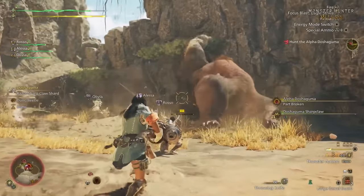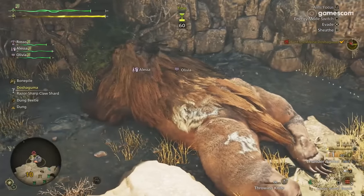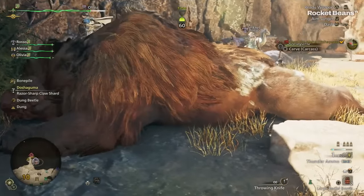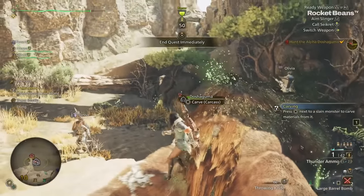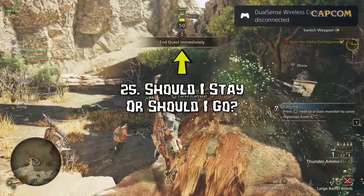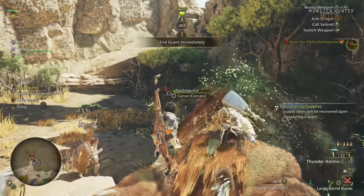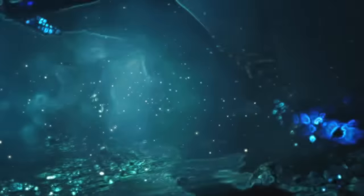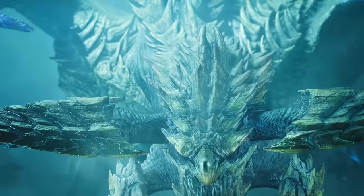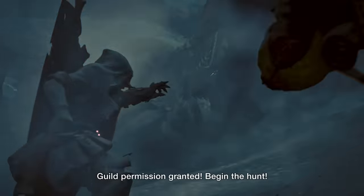Number 24: Doshaguma is slain. This wasn't the most thrilling run, but we did get to see a ton of amazing features. Monster carcasses now have a hitbox, so no more warping through them while carving. Number 25: You can opt to immediately end the quest, or you can continue exploring the vast open world of the Windswept Plains. This could make every hunt feel like an expedition, and with pop-up camps and the ability to begin new quests straight from the field, you'll always be able to restock and head out on another quest with no interruptions.